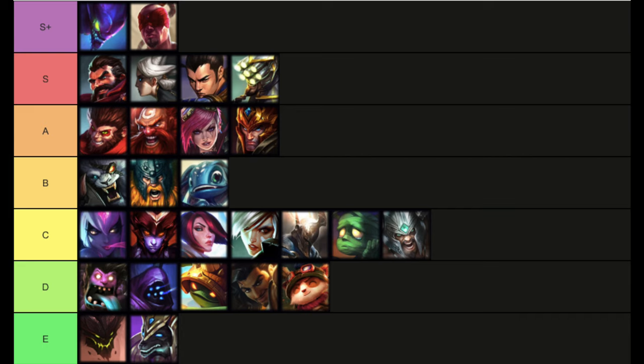Into the B tier: Rengar has fallen quite a bit. Even before his 2.4a nerfs, he wasn't really the best jungler. He can pretty much one-shot anybody, and taking out the enemy ADC could be crucial. But all the junglers above him bring so much more to the table, and Kha'Zix is ten times better as an assassin than Rengar right now. Of course, if you are very good at Rengar, he is still a hard carry solo queue jungler, but I don't rate him too highly.